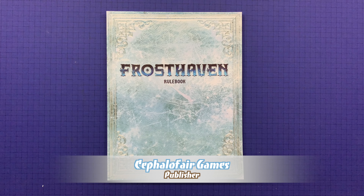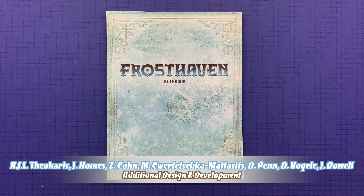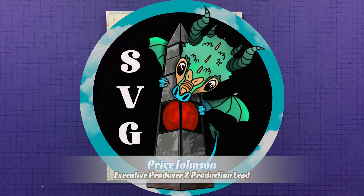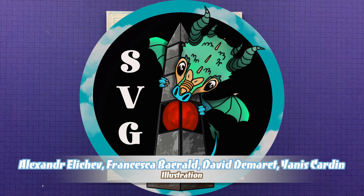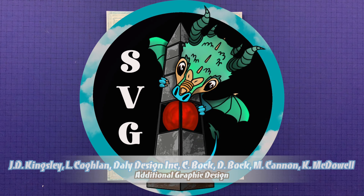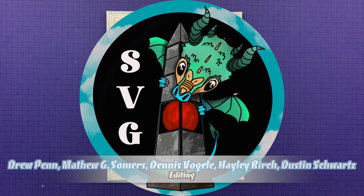Before we get into how to play Frosthaven, I want to mention our sponsor, stonevalleygames.com — a fantastic friendly distant game store. They have board games, card games, war games, RPGs — everything you need to scratch that tabletop itch. If you're in the US military stationed overseas at an AA, AE, or AP address, they'll ship to you for free. If you're in the continental US and order $100 or more, shipping is also free, and they have a loyalty program for return customers.